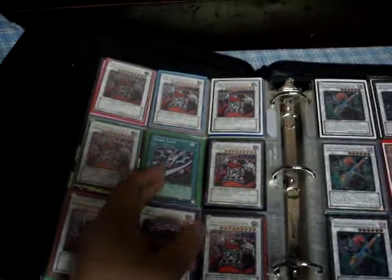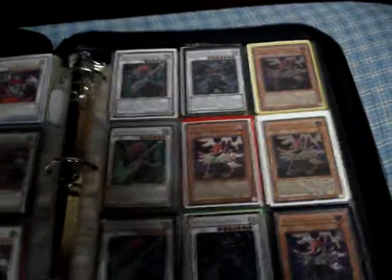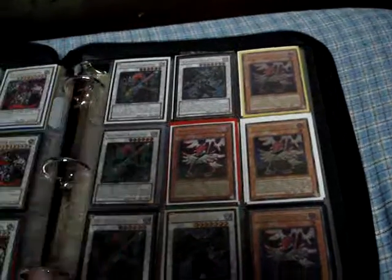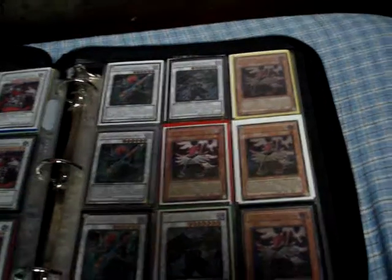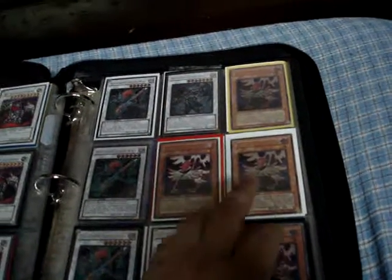For Gladiator Beasts, we have 5 Ultras, 1 Saber Slash, and 3 Ultimates - these 2 being First Ed, and all the Ultras are non-First Ed. 3 Armored Wing Gold, 2 Armored Master Gold, Ultra Value, 3 Ultimate Values - this one being German, as well as First Ed German.